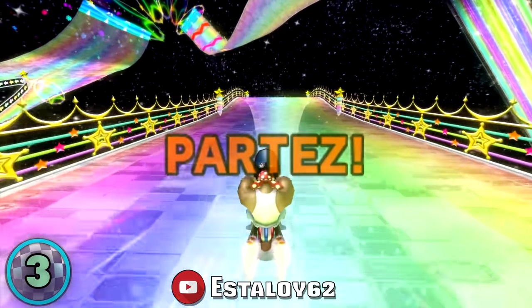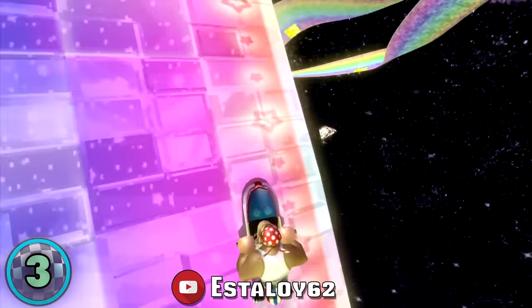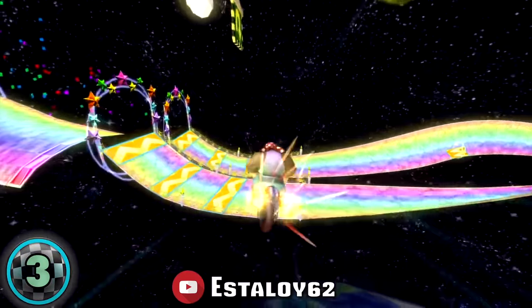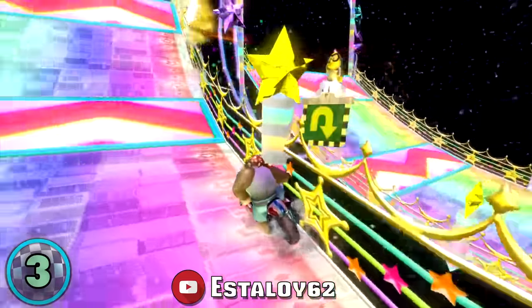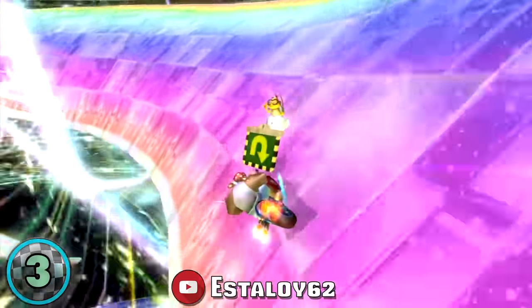Number 3, the notorious Rainbow Road Ultra Shortcut. Discovered by SLA62 back in 2016, Rainbow Road was broken with a major ultra shortcut. Visually, it's very clear that this ultra shortcut is beyond precise and complex, but nothing here is technically humanly impossible.